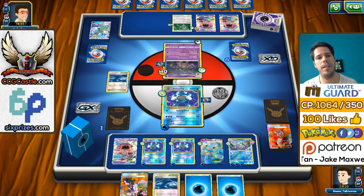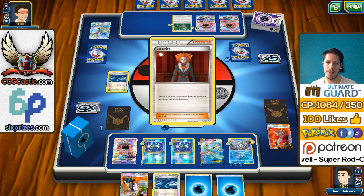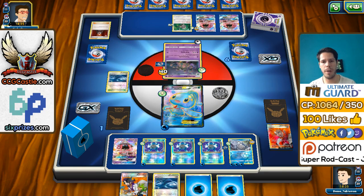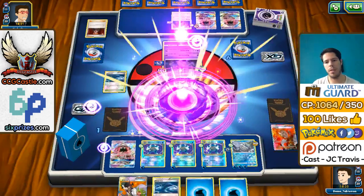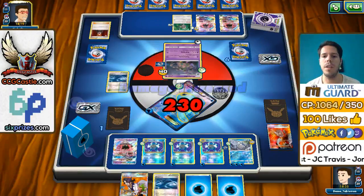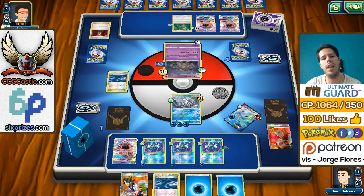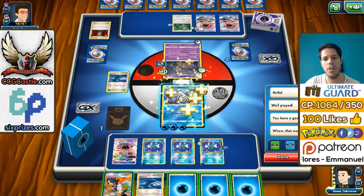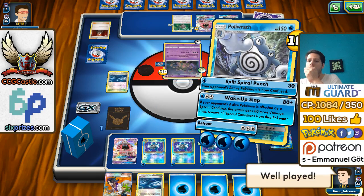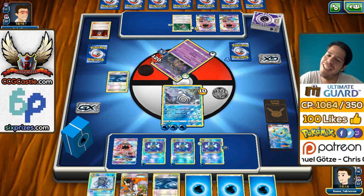It was one of the best decks in the format and it was a pretty intense game — the misplay with the Float Stone really cost him. He's going to Lysandre up the Manaphy, but even if we can't retreat — which we can because of the two-retreat cost — we can simply use Poliwrath's Wake Up Slap for 80 damage and that will be enough to seal the game. Good game to my opponent. That's Poliwrath Power — the Quad Poliwrath deck, the new deck in town.